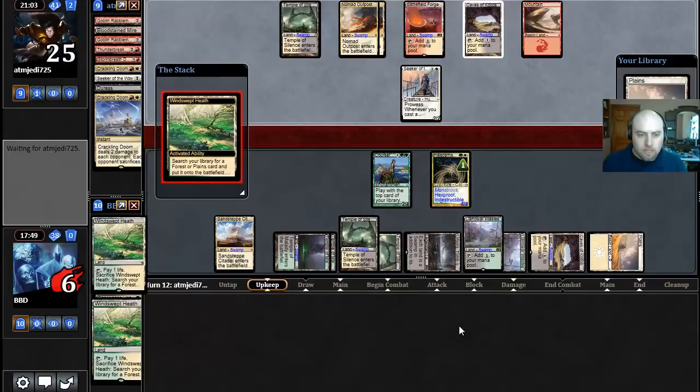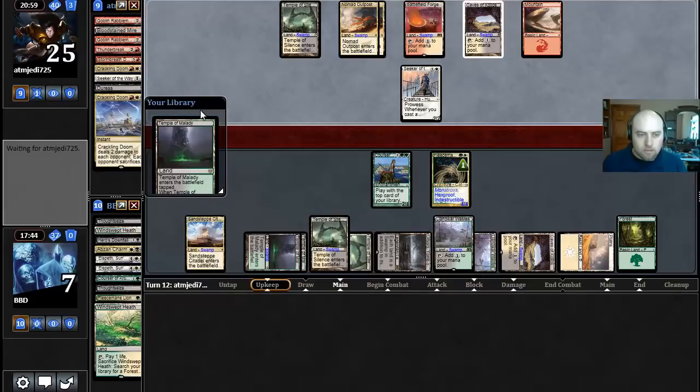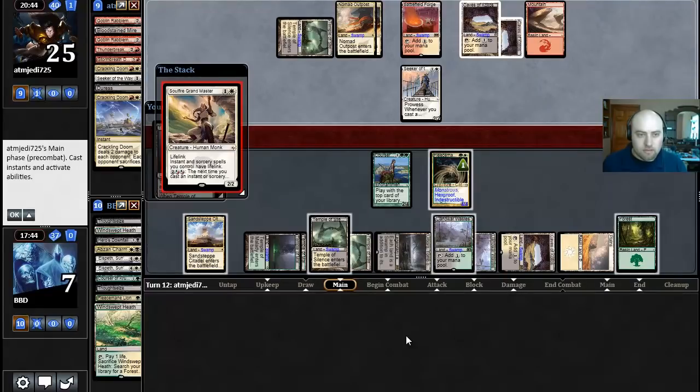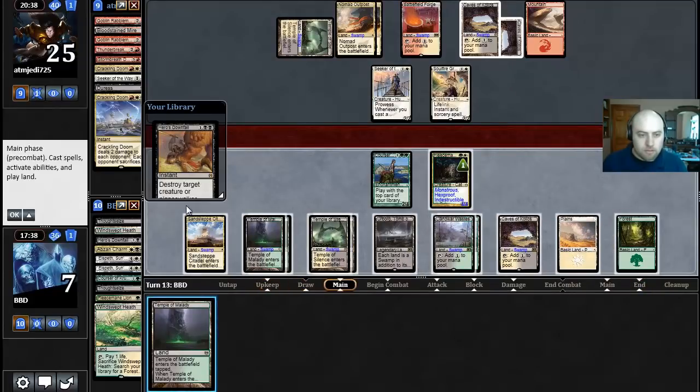I still don't want to attack. I think I just want to fetch now so we gain this life for sure — Temple of Malady. Don't dragon us. We are dead to a Storm Breath Dragon. Soulfire Grandmaster — okay. It's not great for us though, it puts us in trouble to a lot of different spells. Downfall is good here. The question is do I even play this temple or save it? I think I'm just going to save this temple and try that out.